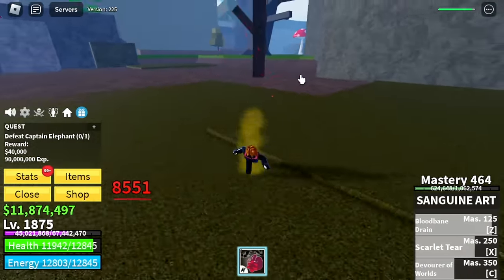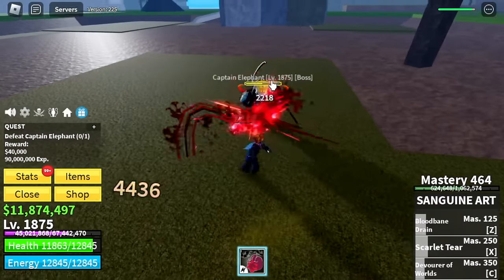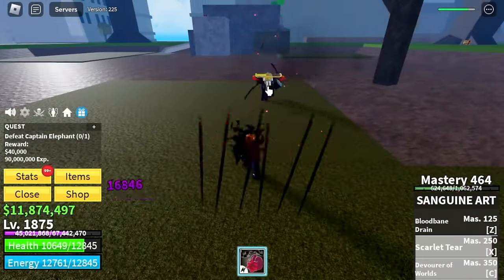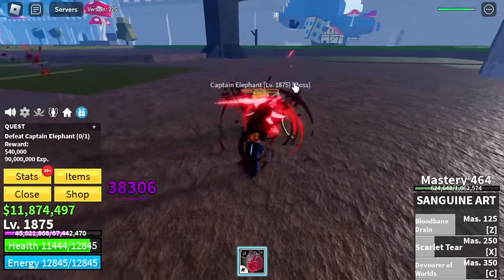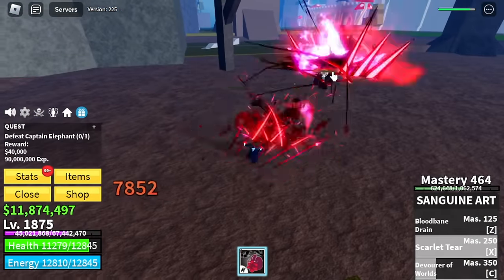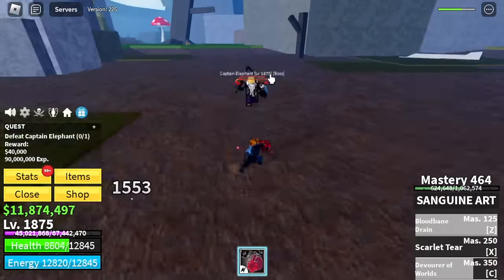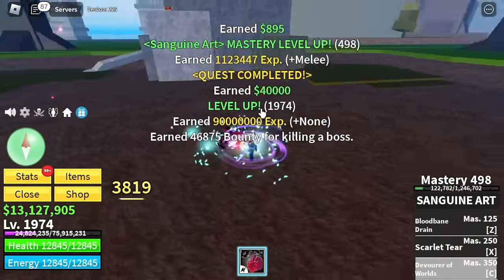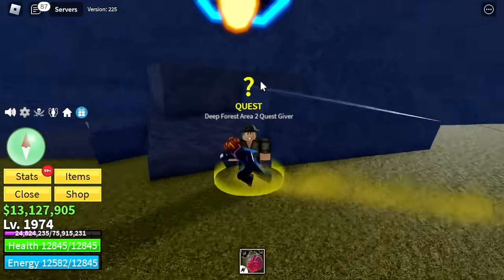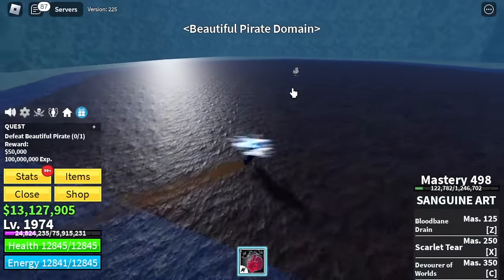Damage HP — just use your Z skill, then fight the enemy. Use your X and Z skill. If you get damaged, use your Z skill. Very easy. Imagine you're tanking Captain Elephant's damage. We are going to fight the Beautiful Pirate too. We are able to do that — imagine 1v1 defeating Beautiful Pirate easily. Actually, this is not that easy because Beautiful Pirate has two HPs.